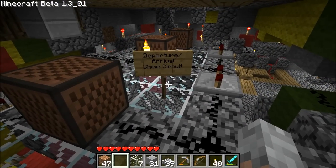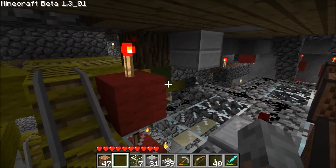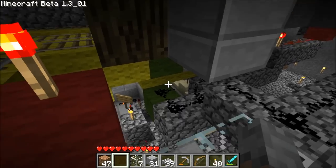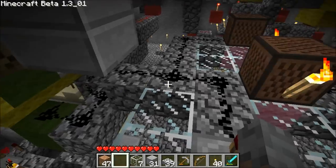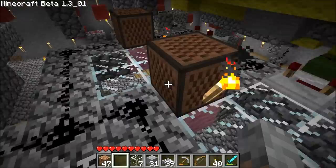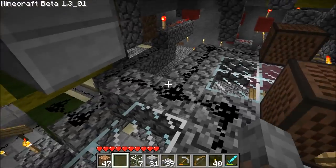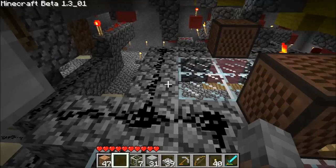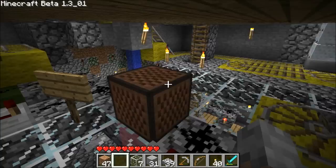This section here is the chime circuit. What happens here? It's easy because you can see the buttons. That one comes down — this is for the arrivals — and it will set off two chimes. Ding, ding. That's the one you hear. The redstone comes around here, goes through the first delay block. It will activate this one first because it's not on the delay, and then this one is second.